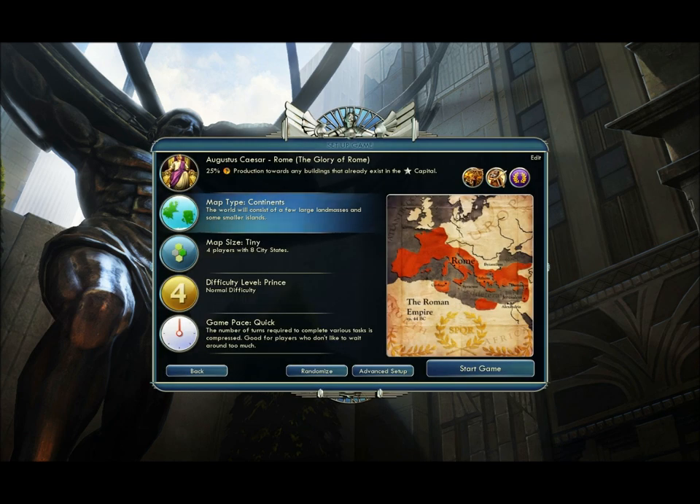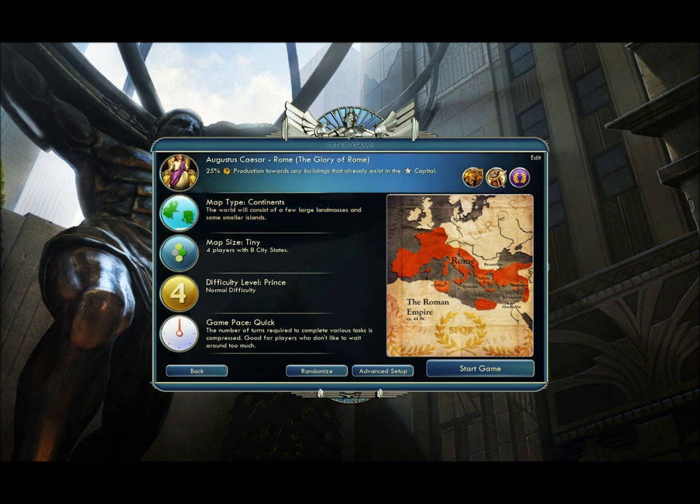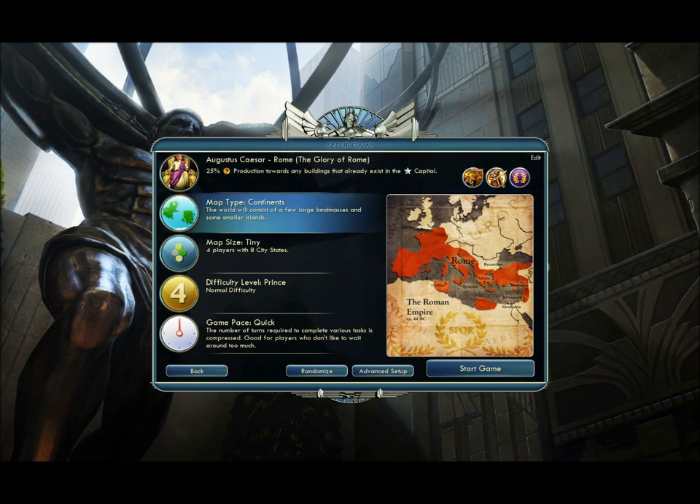Alright, we're going to be playing Rome. Rome is definitely my favorite Civ to play with, just because of its unique ability, which is a 25% production increase towards any building that's already built in the capital.